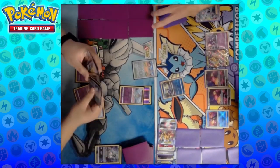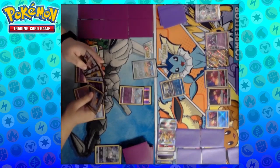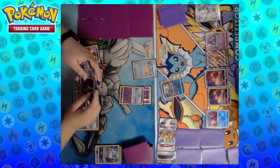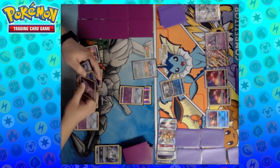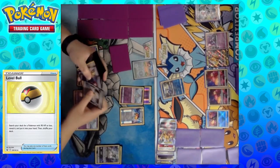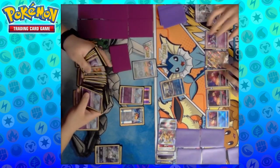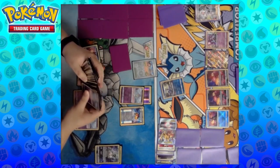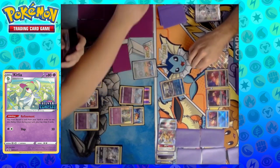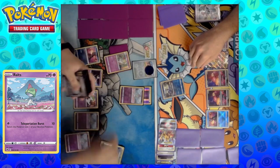Nick promotes the Ralts here with a Psychic Energy attached. Definitely going to start seeing some Kirlia here this turn. We do know they've got Level Ball. Typically it seems like most people want to Concealed Cards first — that way you can potentially draw into more Kirlias and then Level Ball for the others. Looking at a Ralts, looking at a Kirlia here. Most likely just going to take the Kirlia here and evolve one of the other Pokémon. Going ahead and using the Artisan to grab the fourth and final Ralts and slap it down onto the bench.